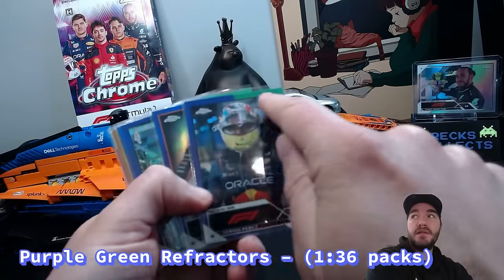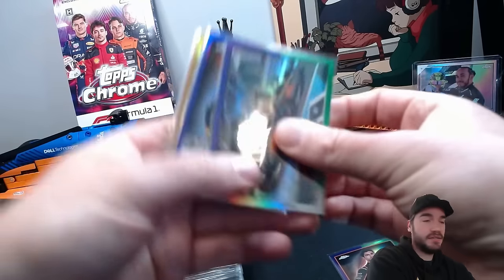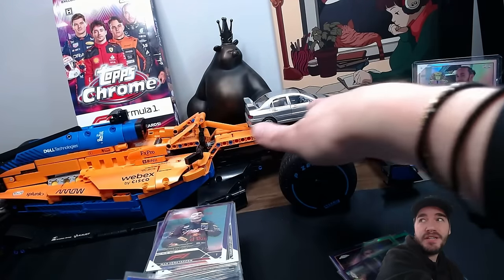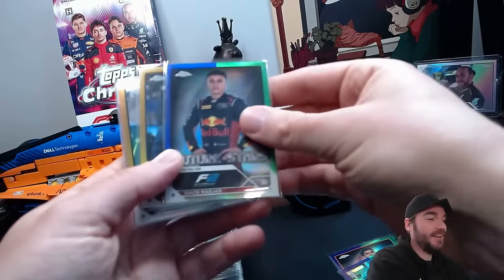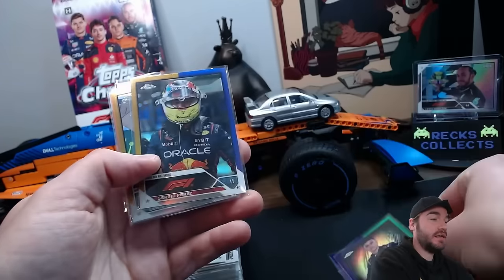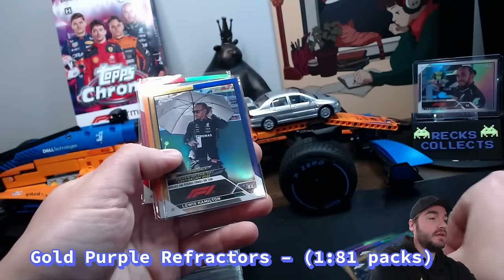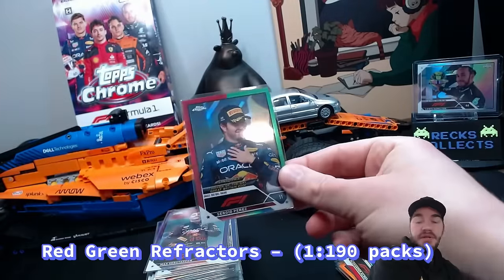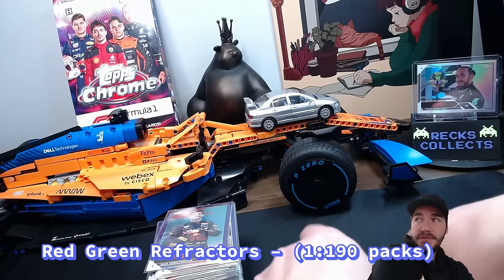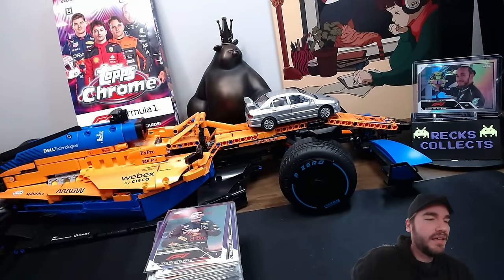In the X-factor pulls you'll find your Hamiltons, Magnussens - all the base variants will have a version of these. They're cool cards - black and silver checker - but not super uncommon. Moving into the non-numbered more rare cards, the different colors start showing up. We got a Sergio Perez in purple and green, Oscar Piastri (who everybody wants right now, representing McLaren), some F2 future stars, different gold and purple colorways, a Perez, a Hamilton in a new colorway.